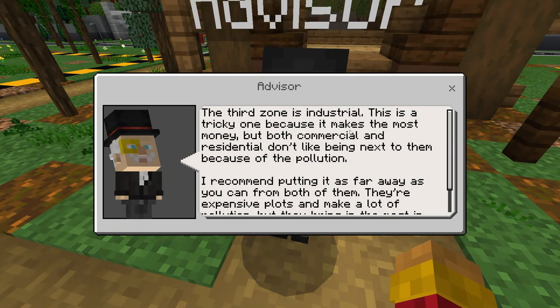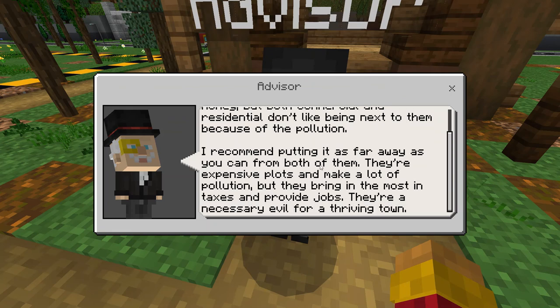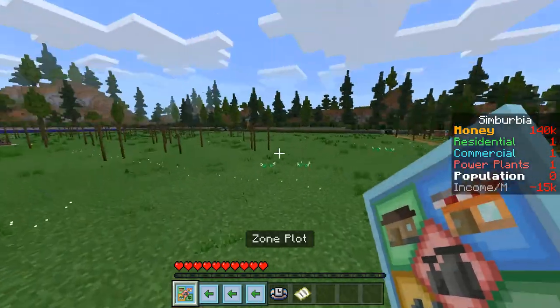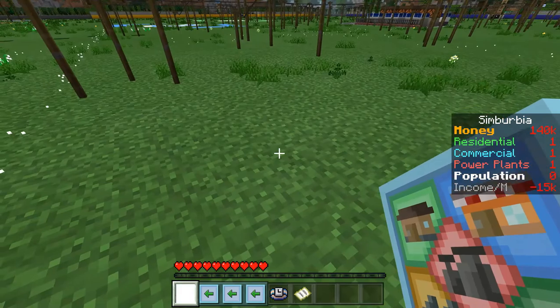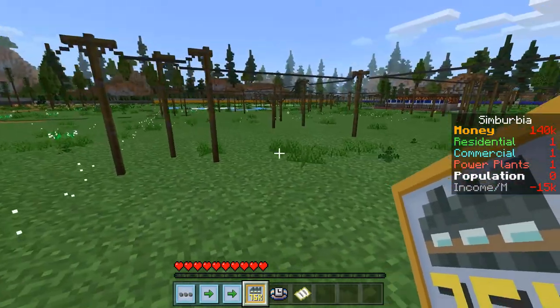'The third zone is industrial. This is a tricky one because it makes the most money, but both commercial and residential don't like being next to them because of the pollution. I recommend putting it as far away as you can from both of them. They're expensive plots and can make a lot of pollution, but they bring in the most taxes and provide jobs — they're a necessary evil for a thriving town.' 45,000 — why not? I'll put the industrial zone way over here, far from the other two. 75,000 oh boy.